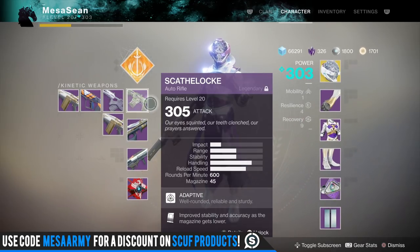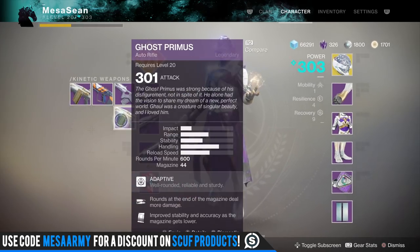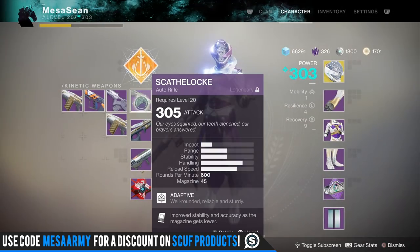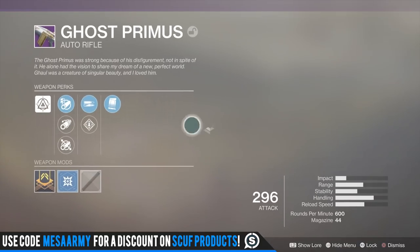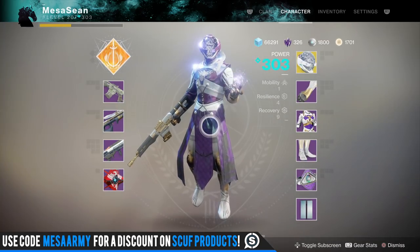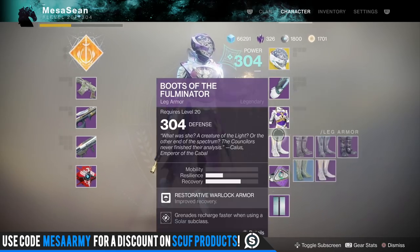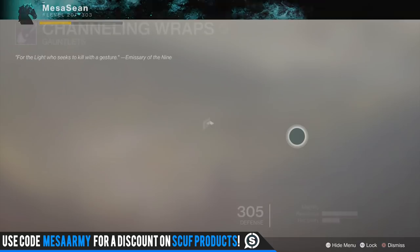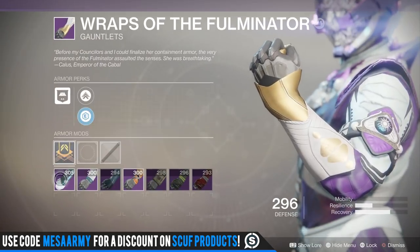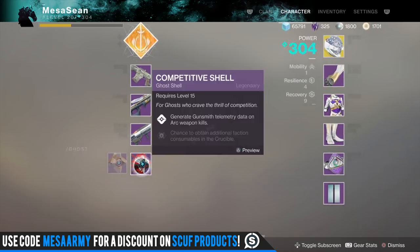That's gonna do it for the video. I had a slight glimmer of hope — no pun intended — that maybe I could get the Midnight Coup, but obviously not. Hopefully I'll get lucky next week when we beat Calus a number of times. That's it guys — drop a like if you see fit, follow me on Twitter at MaceSean, check my stream on YouTube. I like the red gear more than the Trials gear, so I'm going to infuse these. Actually I'll need to go buy a mod from Banshee first. Alright, that's it guys!